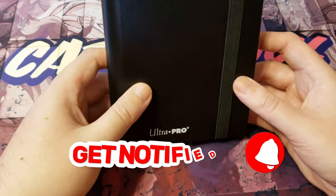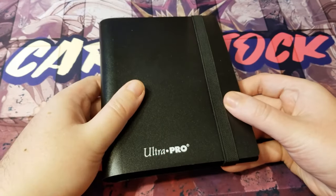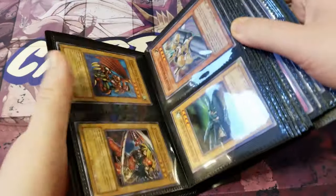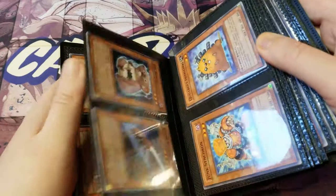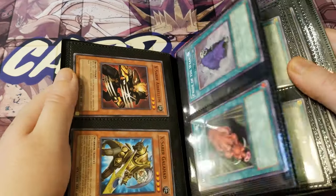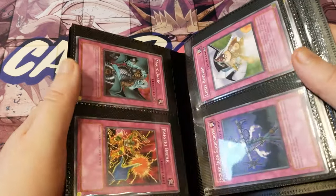It took me a couple of minutes. I put all my cards from the deck into my binder. I like to display them in my binder when I don't use them — that looks nice. This is Neo 5D's one: Star of the Dead, 2009. Pretty old cards, all first editions. Yeah, I like them.